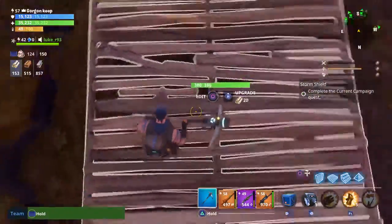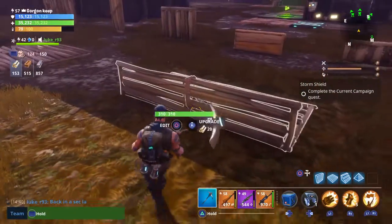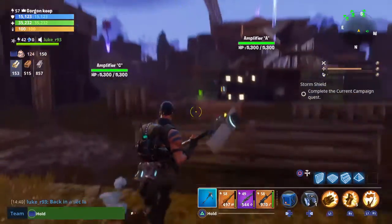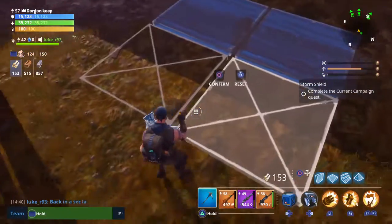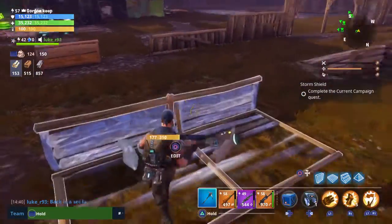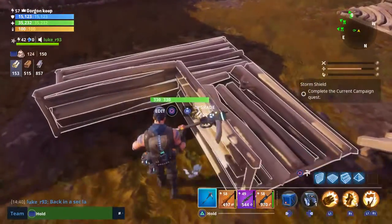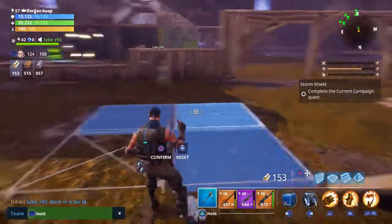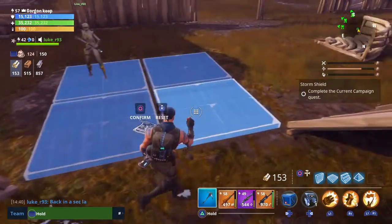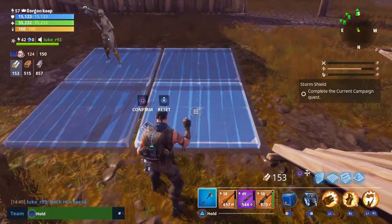Self-explanatory basic floor piece - everyone knows how to place that. Next you've got a little walkway - you can have these raised up in your storm shield. To do that you just take away these two pieces, or it could be the other two pieces - it doesn't really matter, you can just rotate it. Next we've got the L-shape: you just take that one out, or that one out, same as before - you can just rotate it.